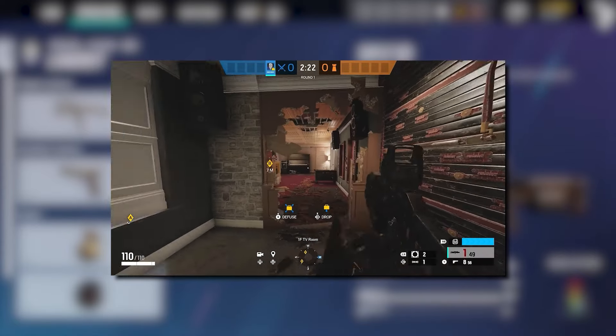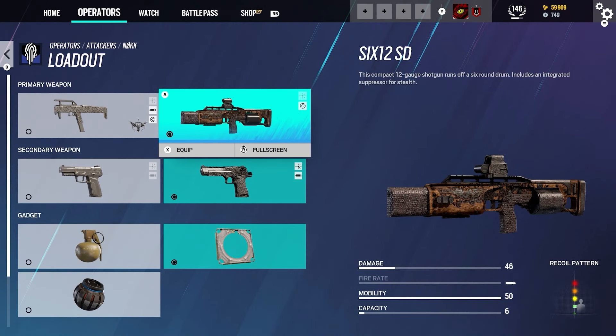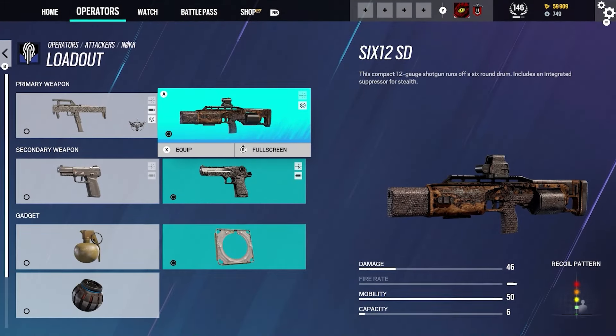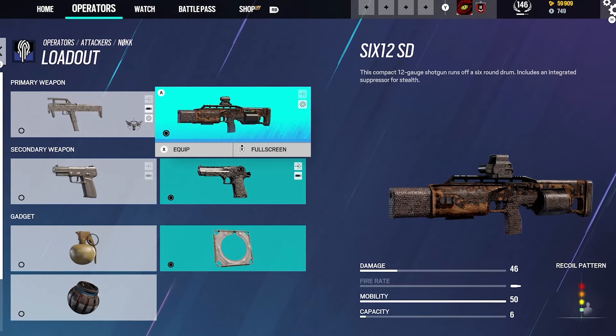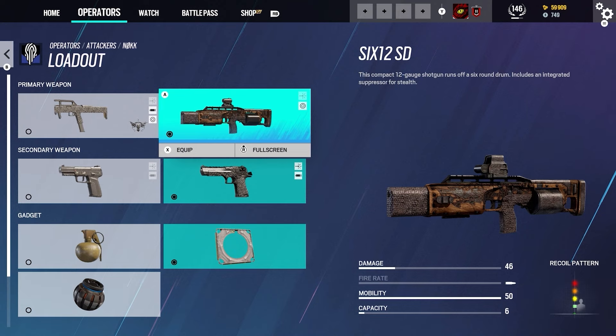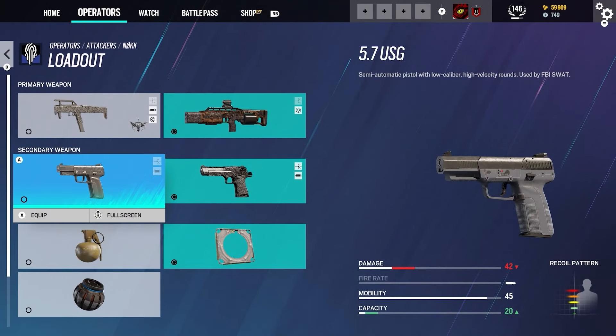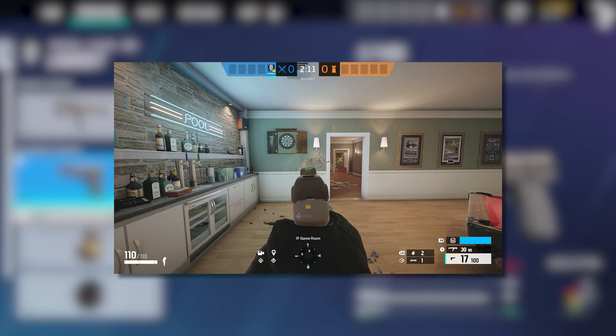The next primary is the SIX-12SD. This compact 12-gauge shotgun runs off a six-round drum and includes an integrated suppressor for stealth. This makes Nook more of a stealth operator, which she really is — moving behind enemy lines and taking people out. The damage for it is 46, no fire rate, mobility is 50, and capacity is 6 rounds. Be wise with this weapon; it's mainly used for stealth.